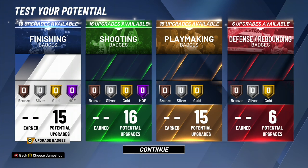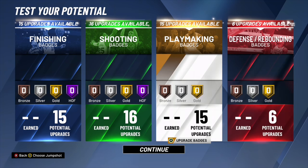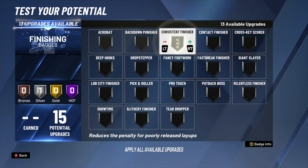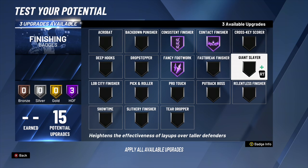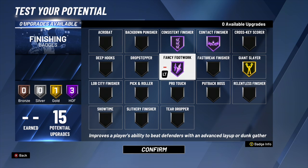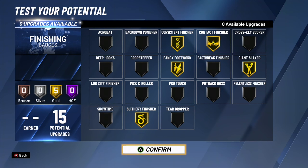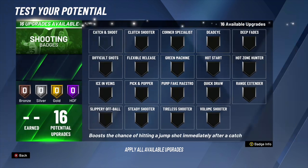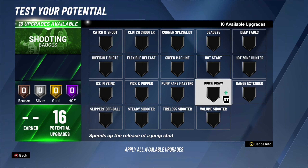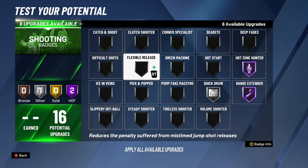Let me get to the badge setup because I know y'all want to see it. For Finishing: Consistent Hall of Fame, Contact Finisher Hall of Fame, Fancy Footwork Hall of Fame, and Giant Slayer Gold. If you need an extra badge, go all Gold and put it on Slithery Finisher, which lets you avoid contact going to the rim and get contact dunk animations. For Shooting badges — this is where it gets crazy: Quick Draw Silver, Range Extender Hall of Fame, Hot Zone Hunter Hall of Fame, Dead Eye Hall of Fame, and Green Machine Silver.